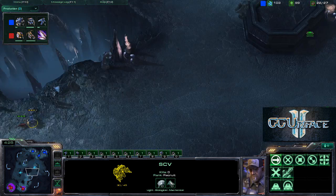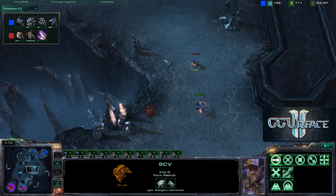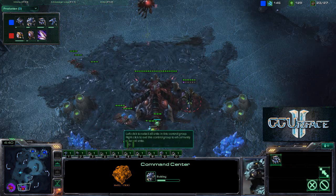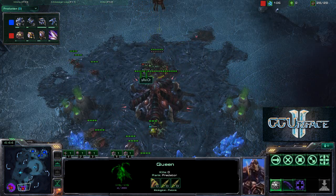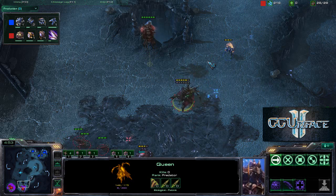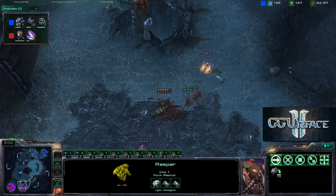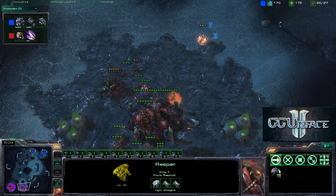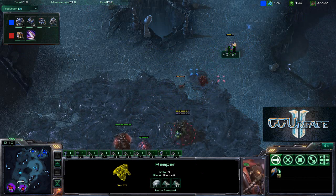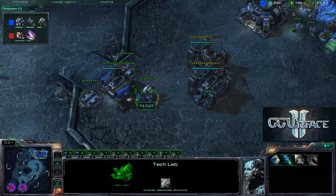One Reaper is coming across the map while the SCV is still alive. The Reaper should be able to help if it arrives in time. Metabolic Boost just began researching for Savior. The Terran player is also starting a very early Command Center. Savior's Queen is placing a Creep Tumor — Creep Tumors are critical against Reapers because Zerg units move faster on Creep, especially connecting the two bases.